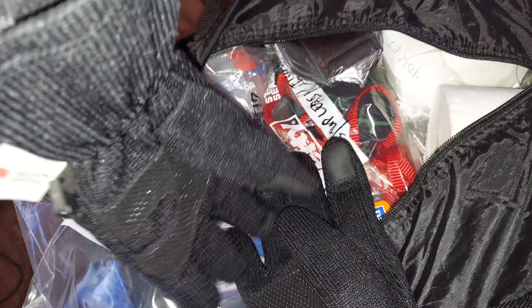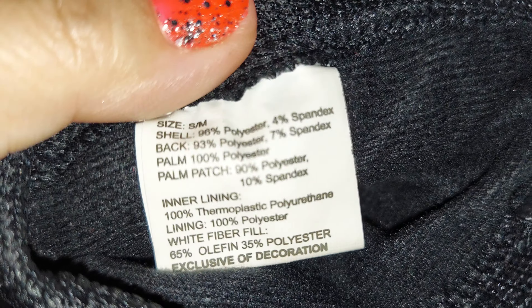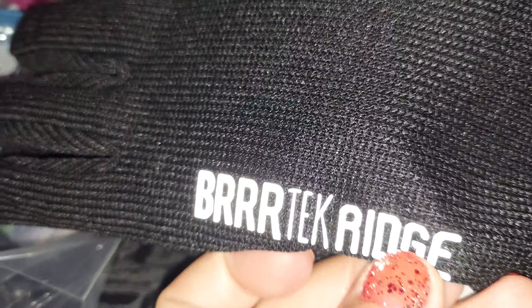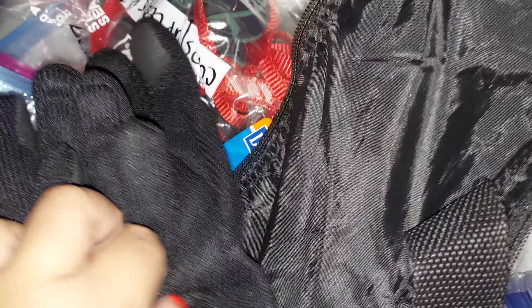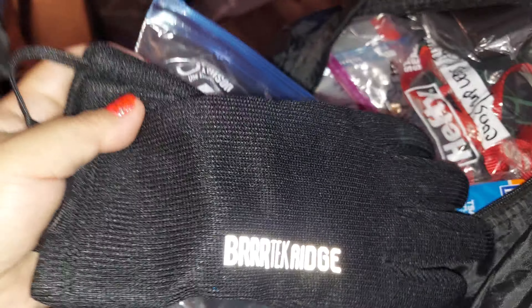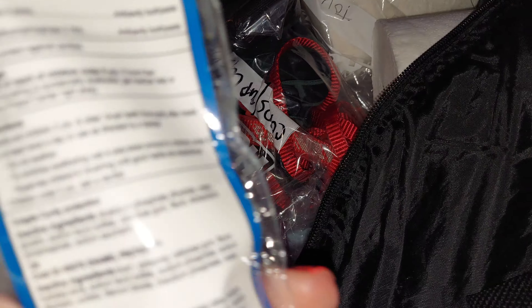I just got this bag from the thrift store. It's a lightweight bag with two zippers in front and two over here. It's been in the basement for a while and I'm opening it up. There's a pouch in the front. Sometimes you think you know what's inside and you forget — you haven't looked at stuff for years. I finally found it.